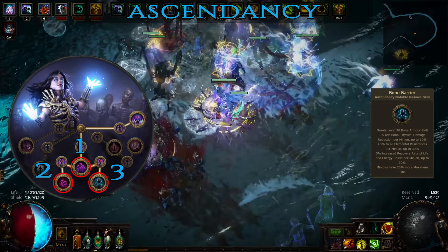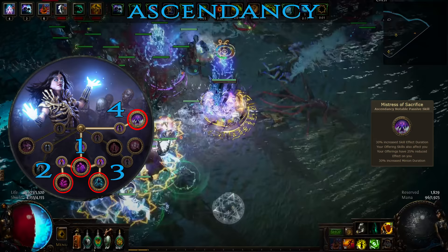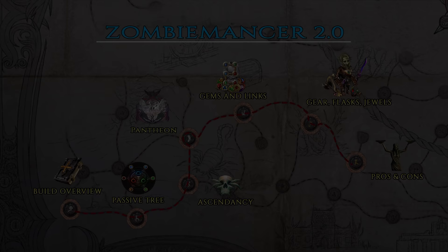With the final ascendancy points grab Mistress of Sacrifice. This might be a bit surprising but thanks to it you'll be able to survive huge hits that would otherwise instantly kill you. With this passive, Spirit Offering will apply to you as well at 75% efficiency. In practice it acts as a very strong instant energy shield heal. I will go into greater details about it in the gems section, but this is one of the most important defensive mechanisms of the build.